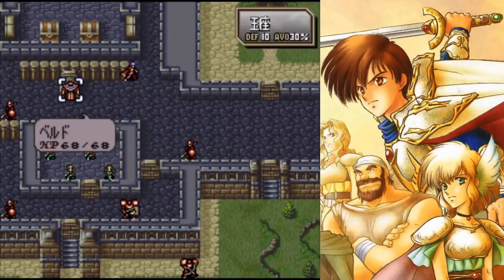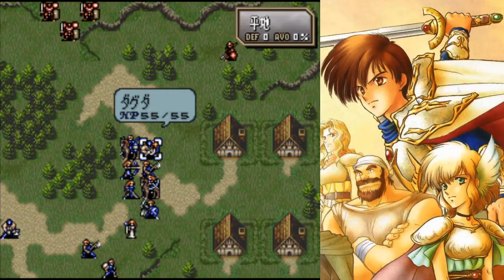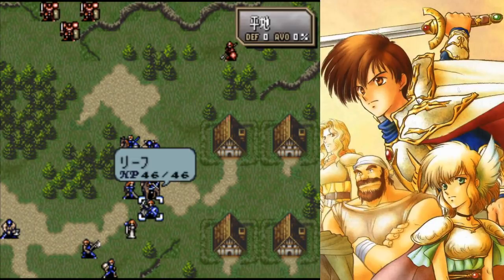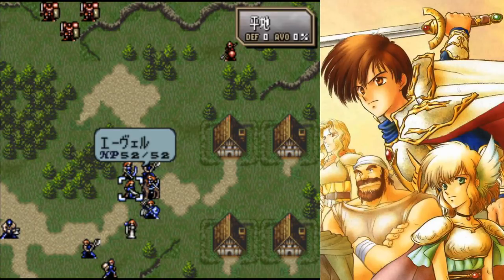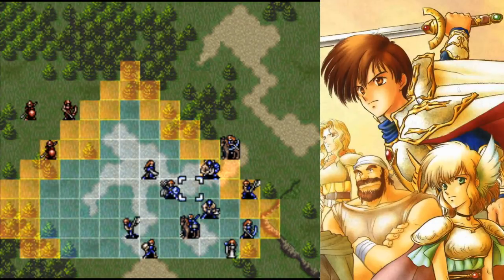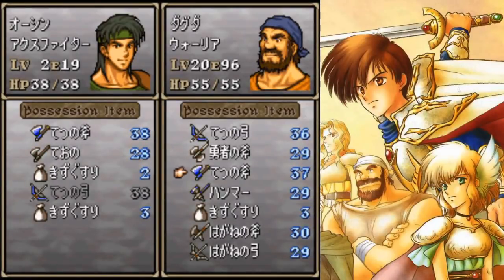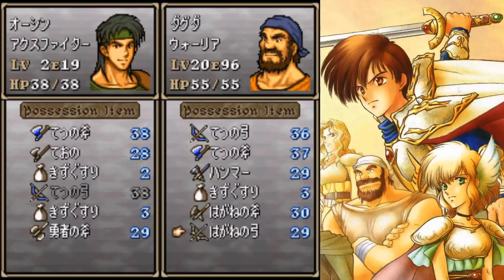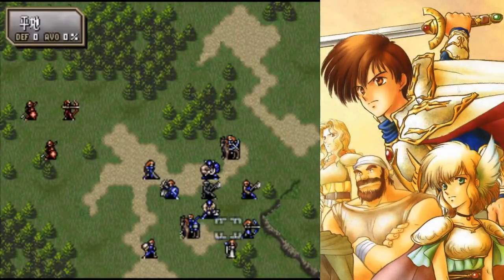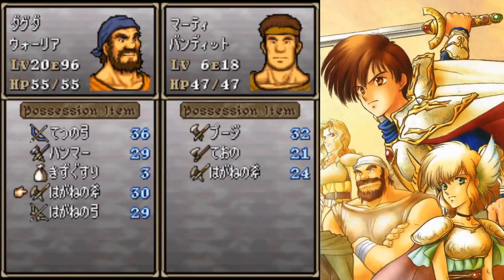In Thracia, the way staff targeting works is it measures how much HP every unit has and will target the one with the most HP. In my case that's Dagdar. But if I disarm Dagdar, he should go for him anyway despite having no weapons. Also, Leaf — even if he has high HP — doesn't get targeted; the game treats him as having 0 or 1 HP. And he also doesn't want to target people with the anti-death flags. So let's go back to the start and disarm Dagdar. I'm going to give this good access to Orson and take the Brave Axe for sure.